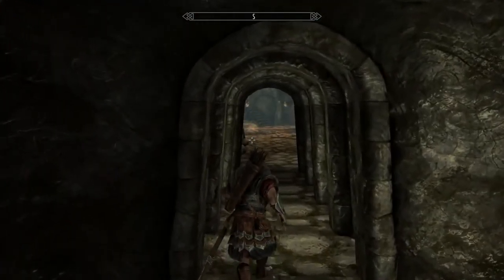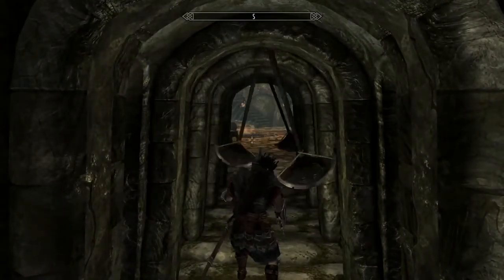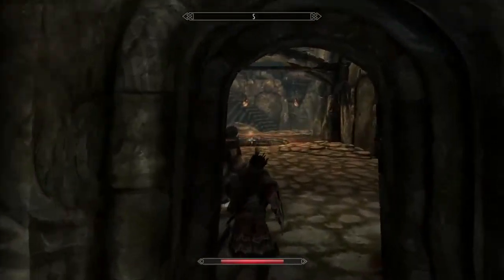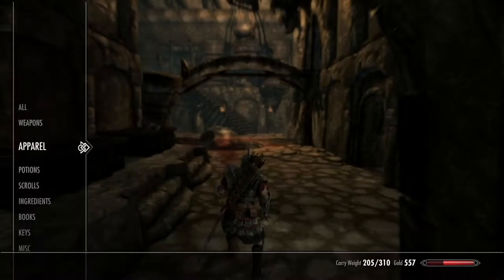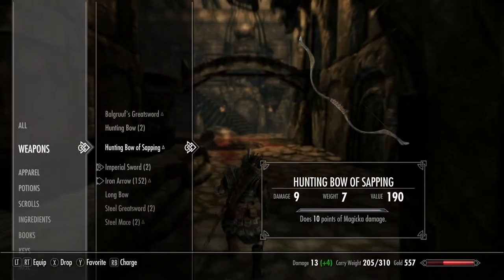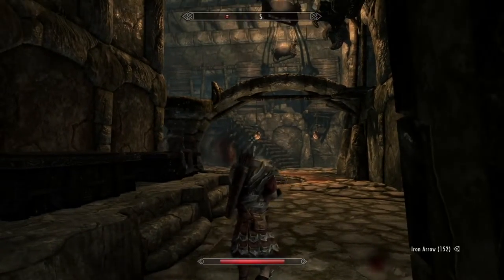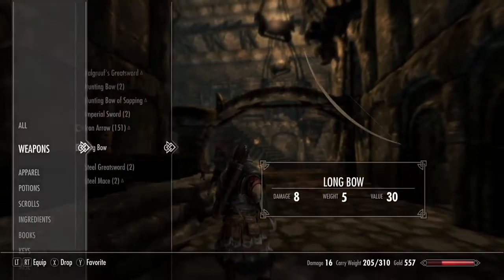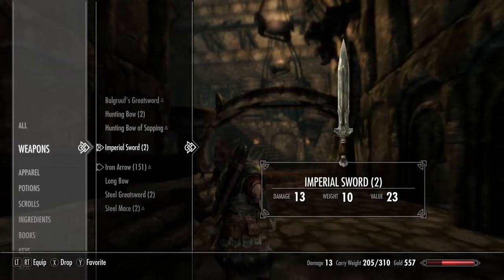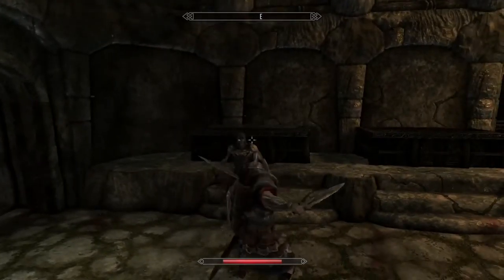Killed another Draugr, leveled up, and now we're in Bleak Falls Sanctum. Another blade trap — just run straight through. If you try to time it, you're going to get killed more than you would by just running straight through. Now I have to face a couple Draugr. They're really easy to take down with a longbow, and these are easy to take down on your way to the main barrel.